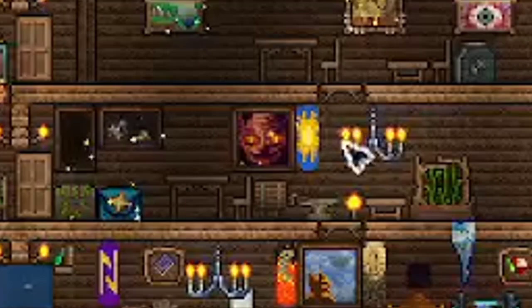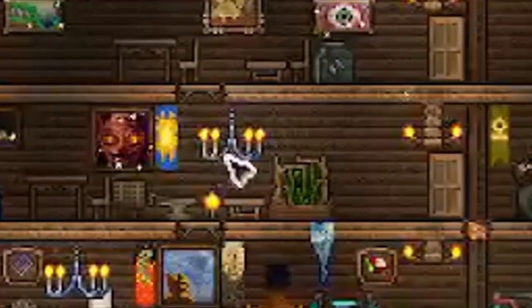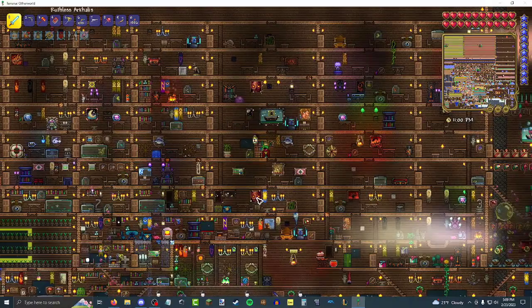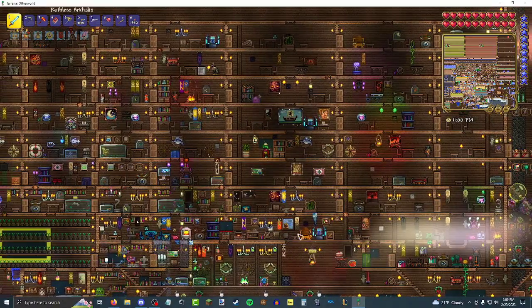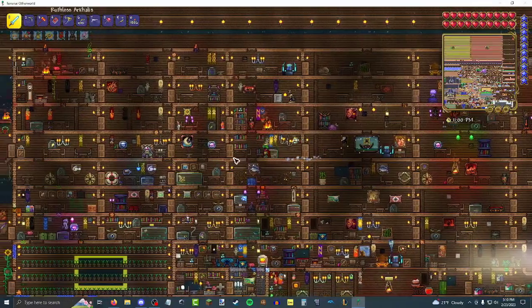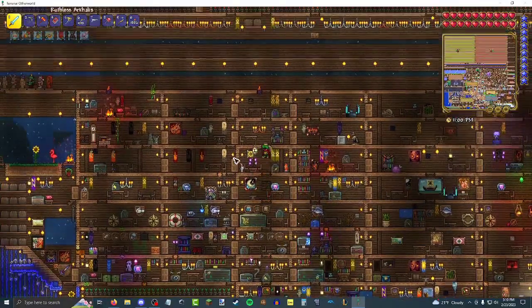I've just shoved so much — whoa, that's creepy looking. I don't remember this being like this creepy looking. Did they improve the sprite for that? Anyway, I'm distracted. There's a bunch of crafting stuff down here, but that's not the only place I have that kind of thing. Bunch of random paintings, bunch of random blocks — you can see that with your own eyes.